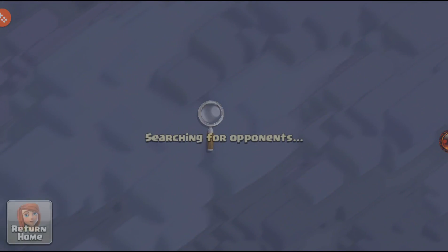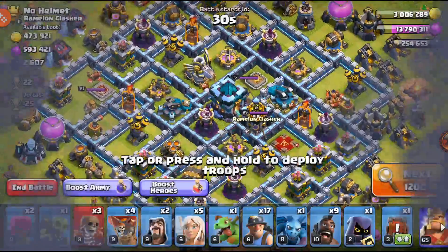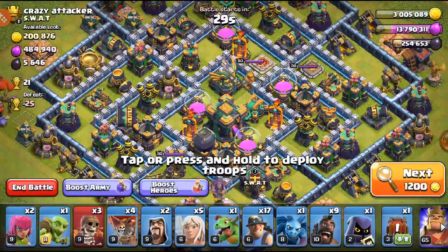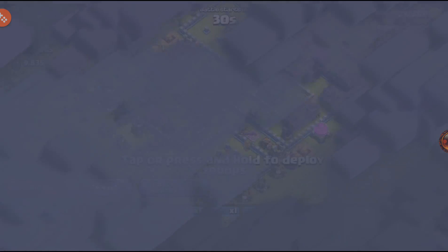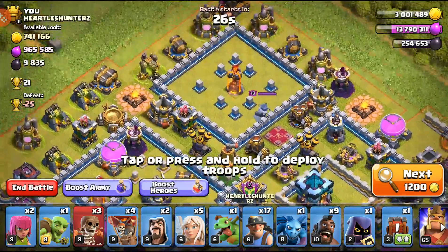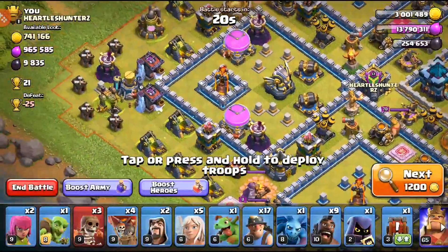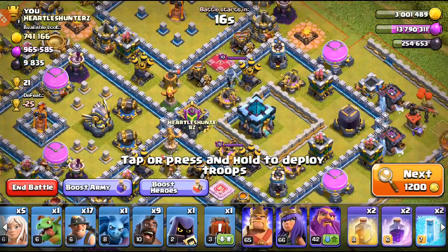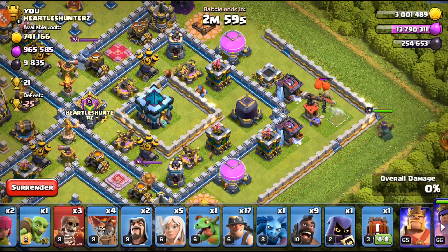Hybrid is something that needs to be learned pretty well. I still make some mistakes here and there, but hybrid is a great Town Hall 13 attack strategy. We're learning two things: how Miners and Hogs work together, and how the Queen works with a Queen Charge. The Queen Charge is a big part of the army and probably the harder thing to learn. Queen charging and Queen walking is something big learned at Town Hall 9, so if you want to learn those high-power multi-stage attacks — Queen Charge, Queen Charge LaloAL — it's really good to learn those.